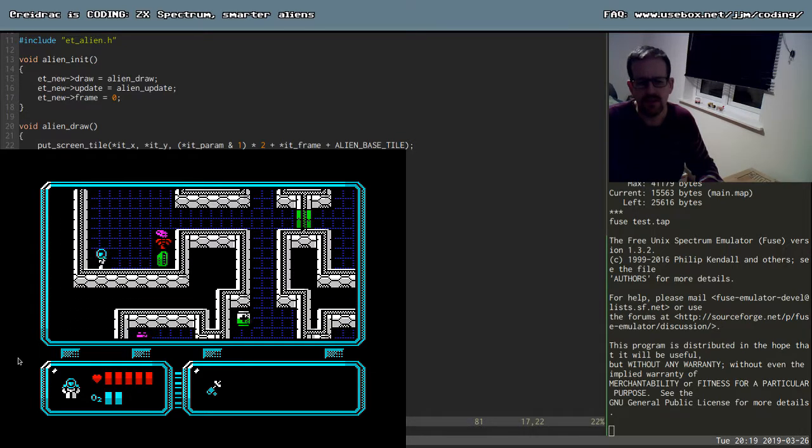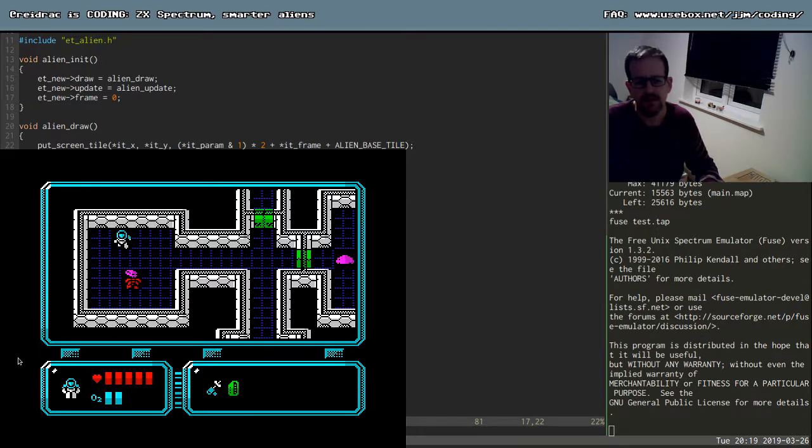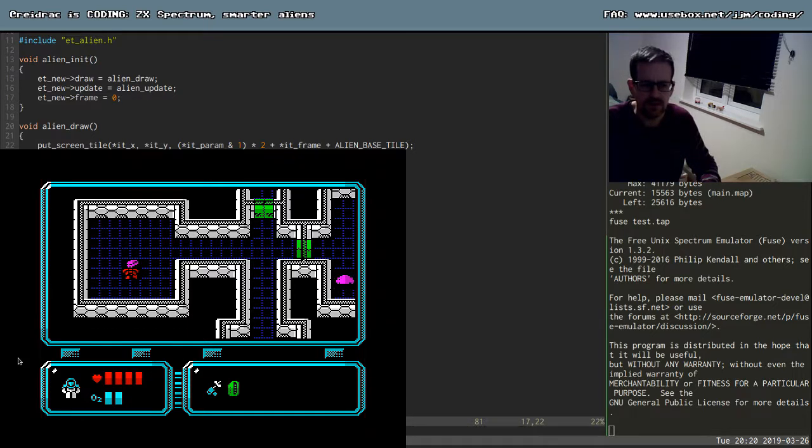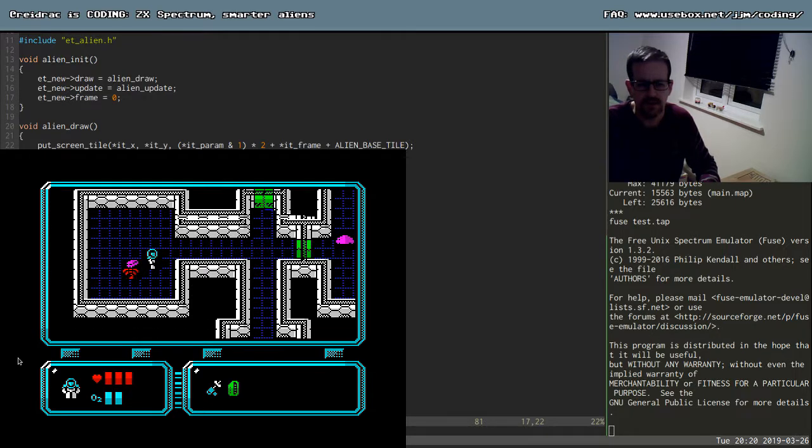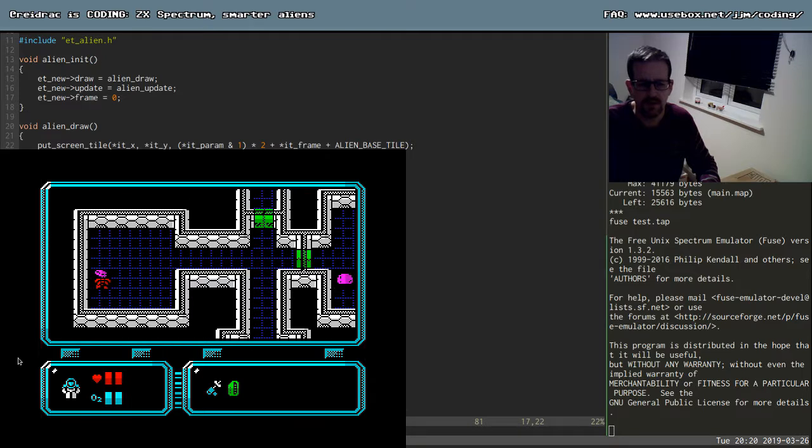And then we have another enemy here that, when I was testing the graphics, I just made it move exactly the same as the other enemy. And I would like to make this a little bit more - you know, a little bit smarter perhaps. But before we do that, let's fix this blinking when you are hit. It's definitely not working right - sometimes you disappear too much. That's not what I would call blinking, so let's fix that.